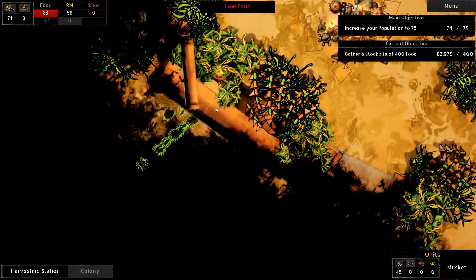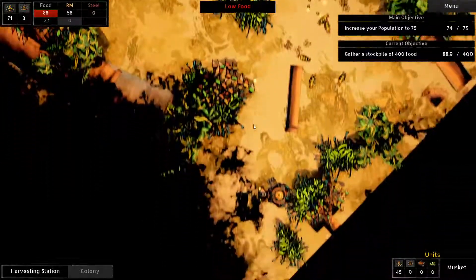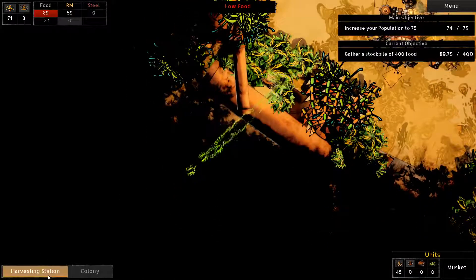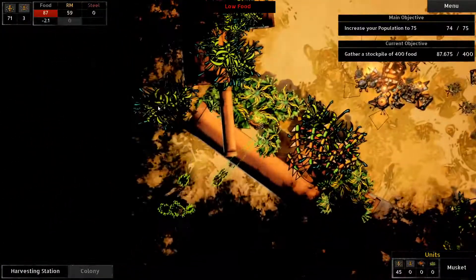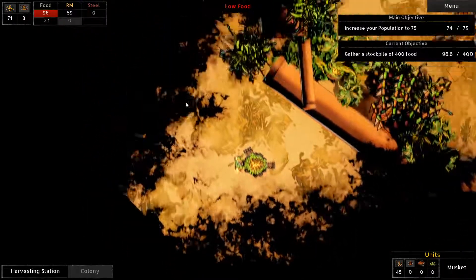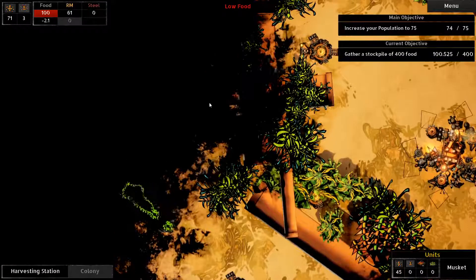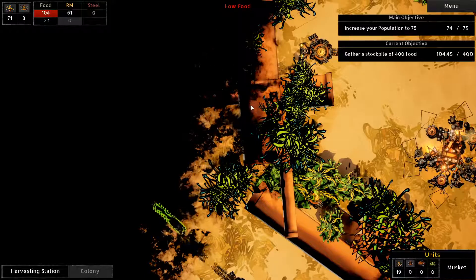I keep thinking this terrain is something I can't pass through, so I get confused and don't try to build outposts as far as I actually could. We might as well build two - can we build two outposts at the same time? Not letting me. Oh yes it is! Nice and fast. Is this the edge of the map? We'll build one up here, let's slowly get the entire map going. You guys start working on the other one.